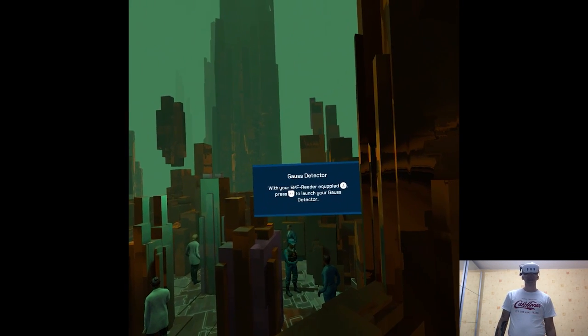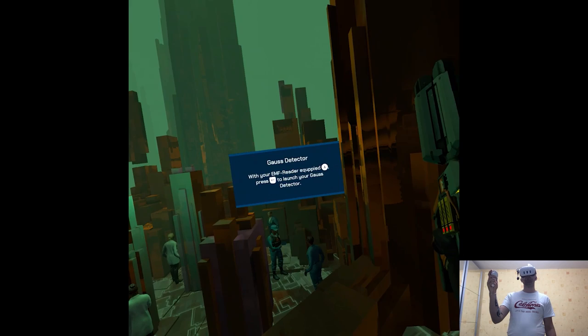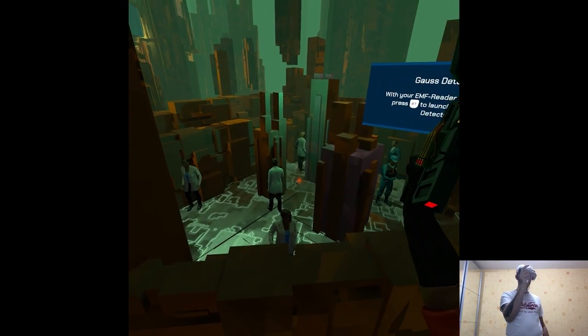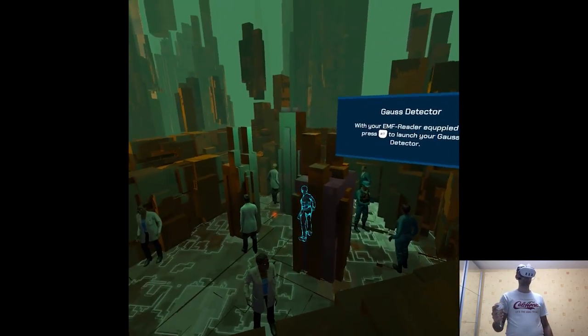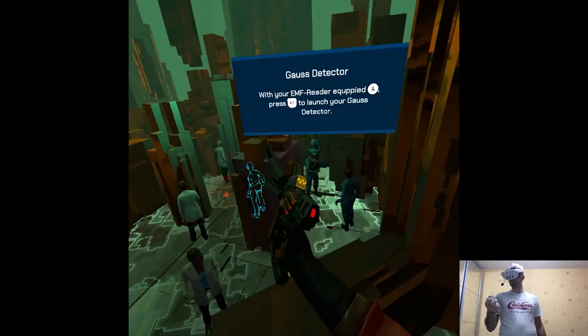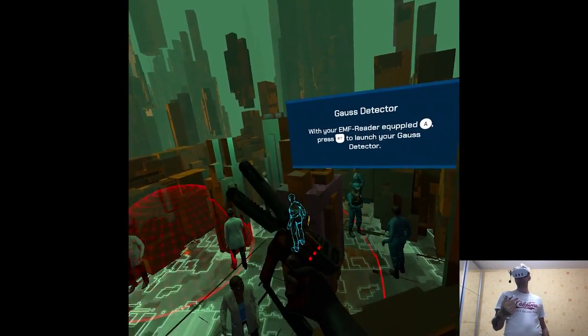The tutorial introduces the ghost detector: it detects mannequins within a larger area. The energy expenditure is immense though, so if you use it correctly any mannequins should stand out as clear as day. With the mannequins clearly visible, eliminating them shouldn't be too much trouble.